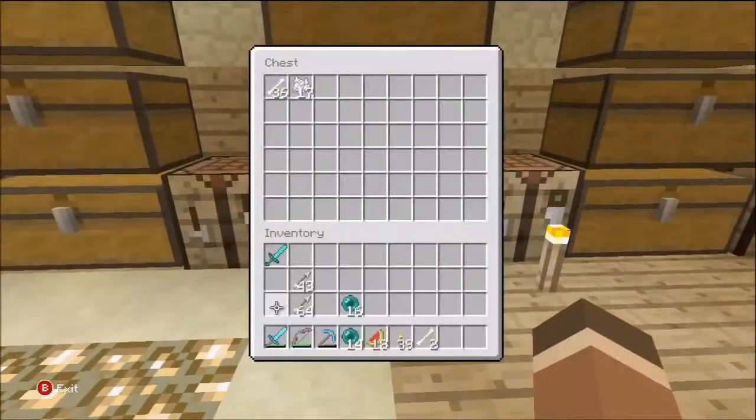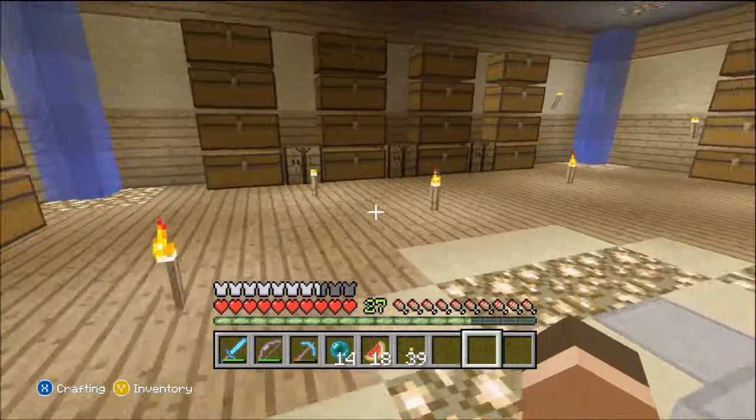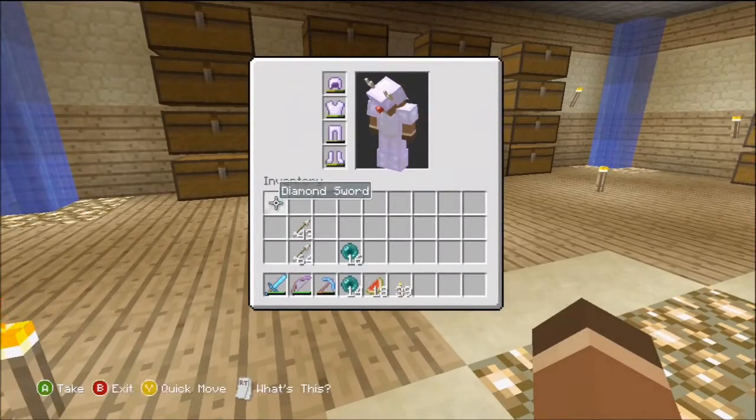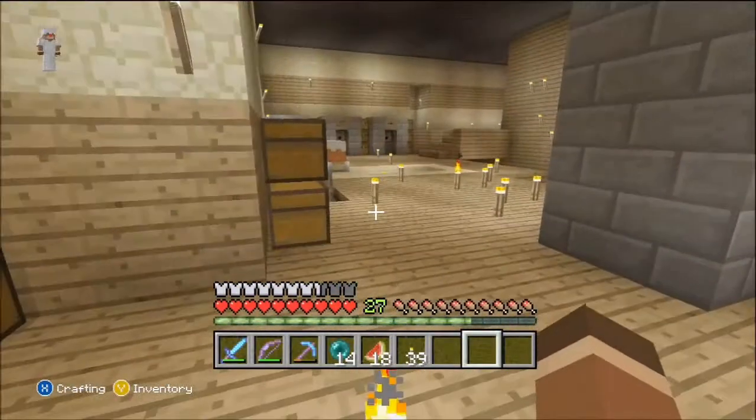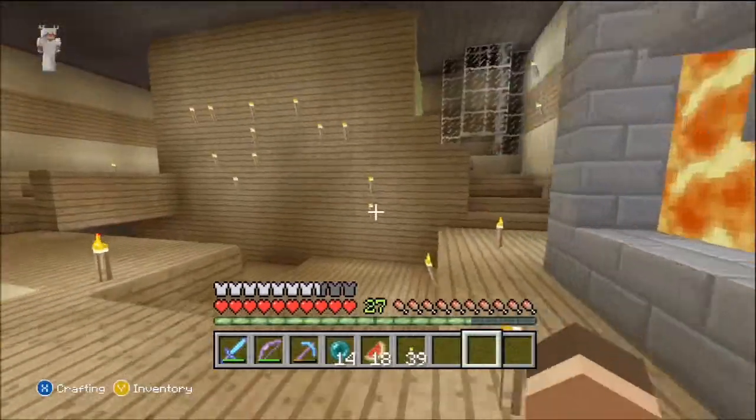So we're gonna be going into the nether after I put this stuff away, and going to be enchanting a sword — that sword right there in my inventory. Alright, so let's get moving.